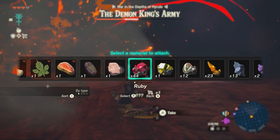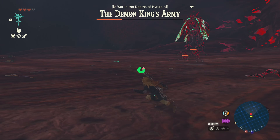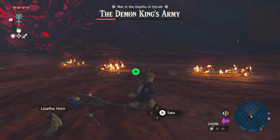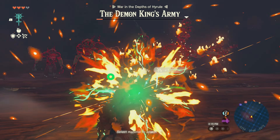The Lizalfos were pretty easy — there weren't many and they stood together like an uncooked meat rack waiting to be seared, and I was the chef. There were also lesser Gibdos, and yeah some of them are fast, but a couple of headshots cools them down so it wasn't a big deal. The Moblins were the easiest — slow and dumb.